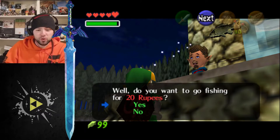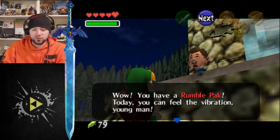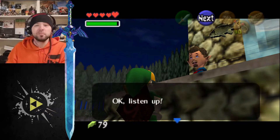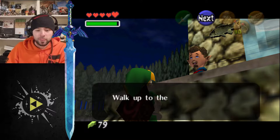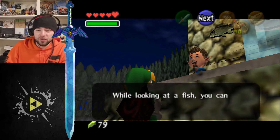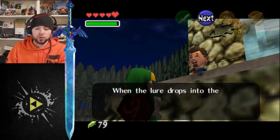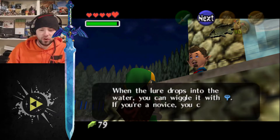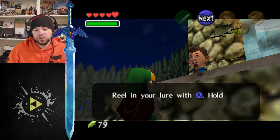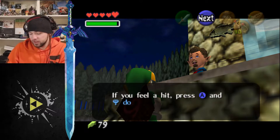Well do you want to go fishing for 20 rupees? Wow, you have a rumble pack today, you can feel the vibration young man. That's a little weird. I wish the rumble pack worked on this, that'd be really awesome. Okay listen up: walk up to the water's edge and press Z to look at a fish. While looking at a fish, you can cast your line with B, press A to break the line. When the lure drops into the water, you can wiggle it with the control stick. If you're a novice, you can also use B. Reel in your lure with A, hold down A and R to reel it in faster.